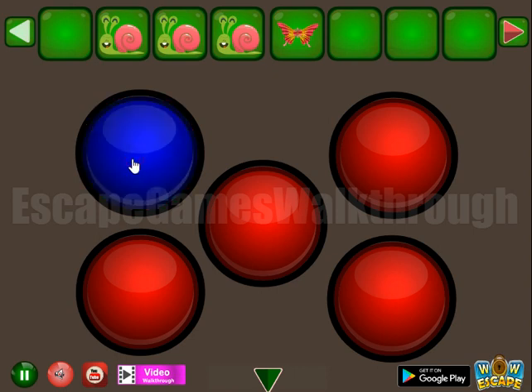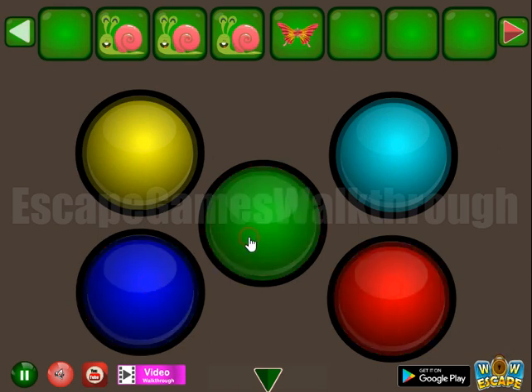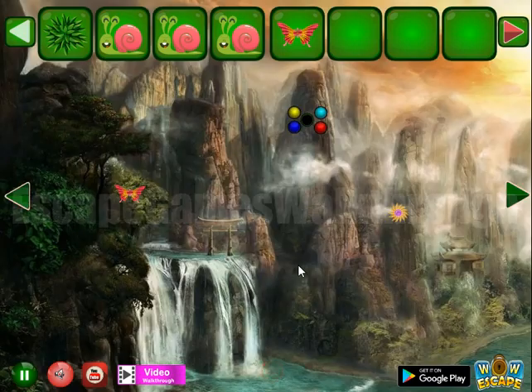Here we had to use it: yellow, turquoise, this one is red, blue, and this one is green. So we've got one more plant.